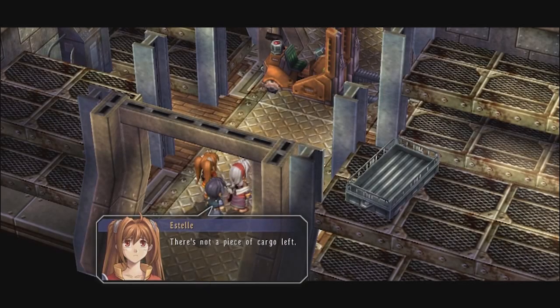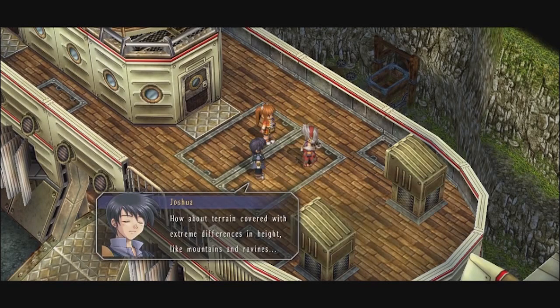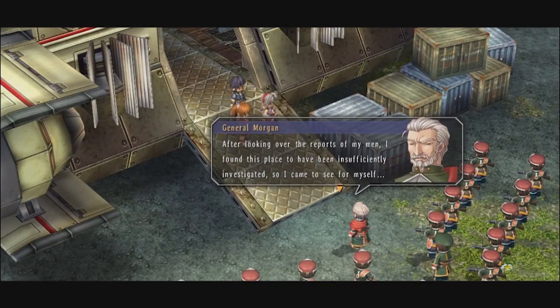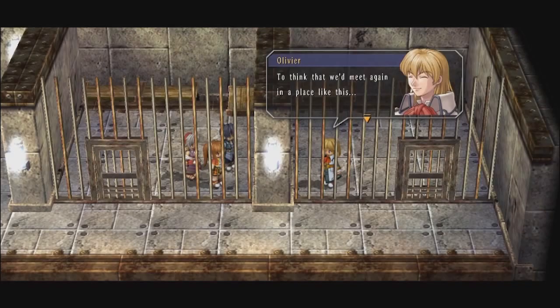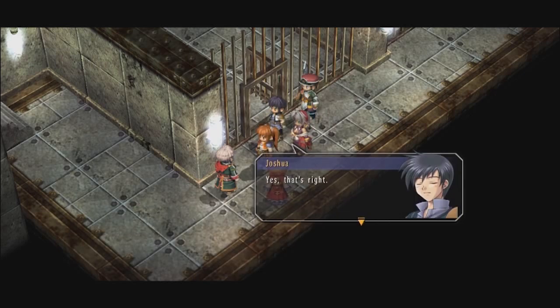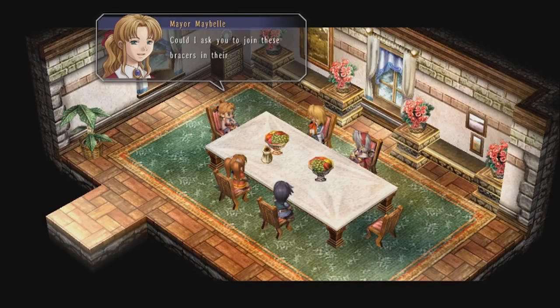Investigating the airliner left behind, they find the entire thing was cleaned out of cargo and passengers, likely already taken to the bandits' headquarters. Given that they're Sky Bandits, it seems strange they didn't take the whole ship, suggesting their true hideout can only accommodate their smaller aircraft. An army patrol with General Morgan then arrives and accuses them of conspiring with the Sky Bandits, taking them all under arrest. In jail, Joshua deduces from Kyle's earlier comment that there is likely a mole in the army, and strangely Olivier is in the adjacent cell. The mayor of Bose secures their release by informing the general these are the children of Cassius Bright — as it turns out, Cassius long served with the general before becoming a Bracer. The mayor also arranges Olivier's release, and in return they help investigate a string of robberies in town.